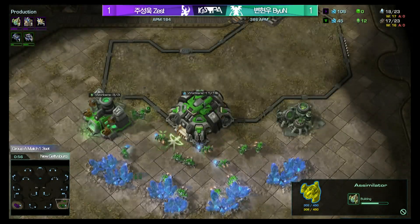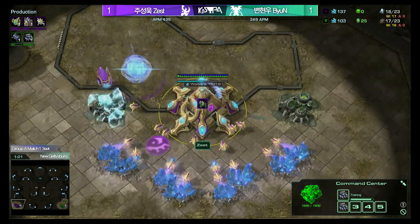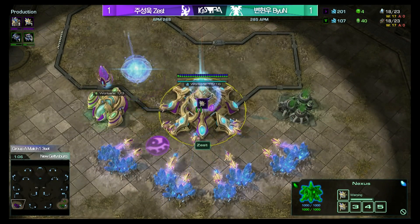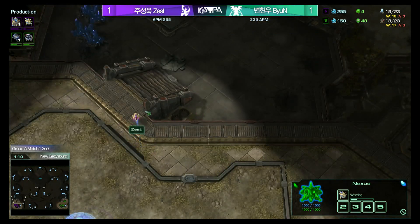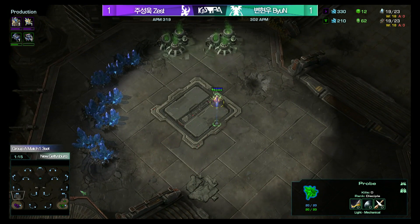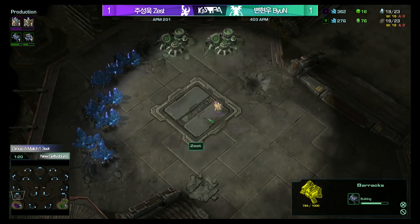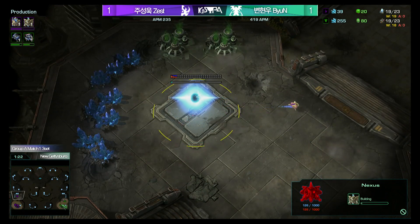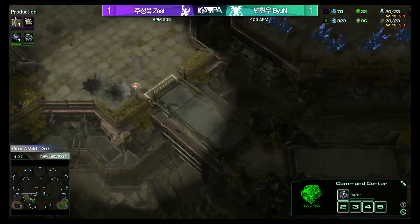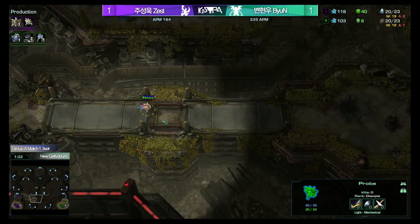This is a map where the rush distance by air is quick and you have a lot of dead air space to work with to escape with your drop, and you have different angles you can come in with. However, it's not very easy to attack the natural and the third base with drops. This is a map where the bridge is used the least and we see very few early timing attacks — it's usually all about the mid to late game.